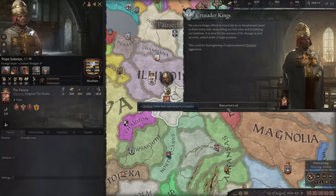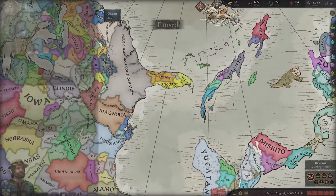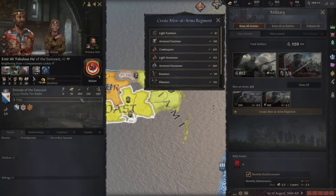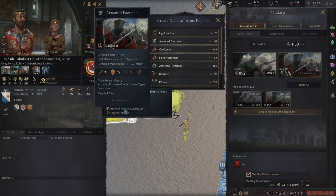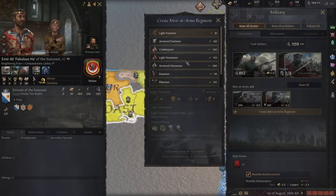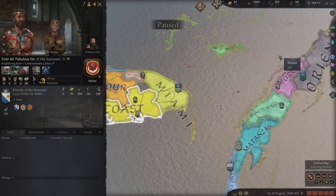Buzz Aldrin protect us! This is a good mod - I love this mod. I think what I'd like to do first is hire a couple of people. They have a lot of armored footmen and I'm pretty sure that light footmen should counter that, so I'm going to recruit a couple. These can help us here and hopefully get some stuff to work.